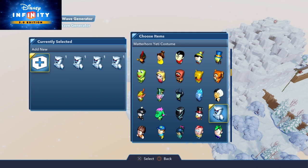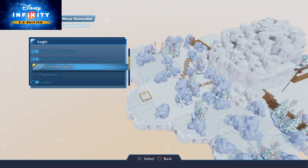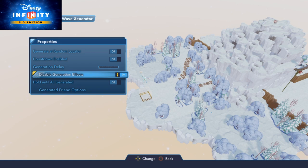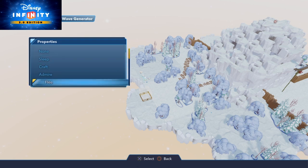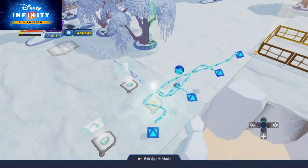You could make it more interesting with more locators and fewer yetis to make them appear randomly. For the properties: countdown enabled off, generation delay set to 0, disable generation effects because that saves a lot of memory. And for the friend options, let's set it to flee because it makes this whole thing a bit more interesting.